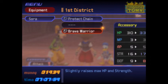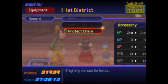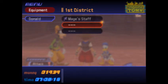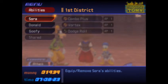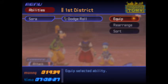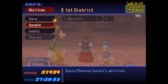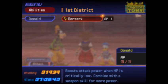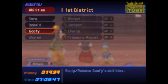Protect chain. Brave warrior — slightly raises max HP and strength. I'll go with that. Alright, let's give Donald — your defense is 7. Goofy, your defense is 11. Let's give Donald the protect chain. Abilities. What does that do again? Boost attack power when HP is critically low. Combine with a weapon skill for more power. I like these ability thingies.